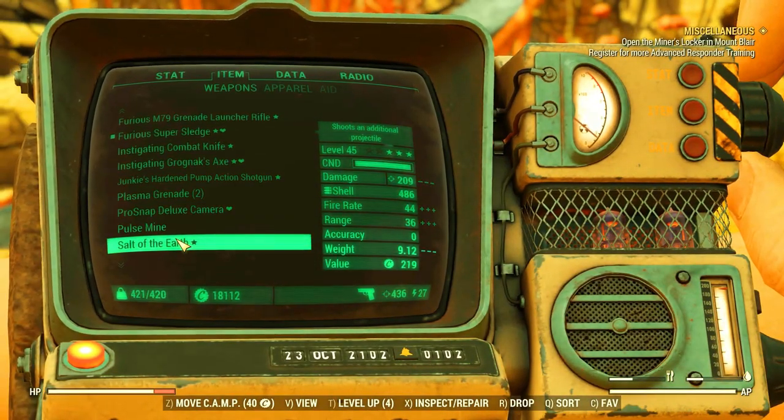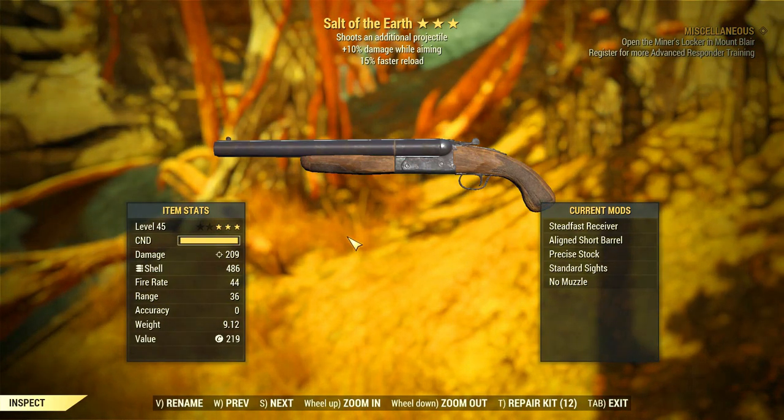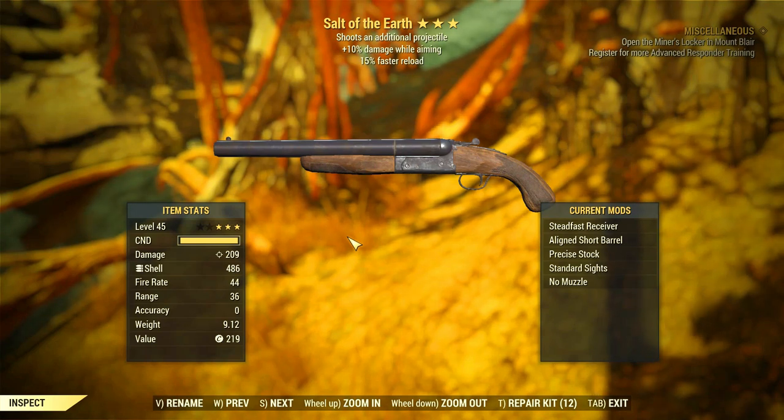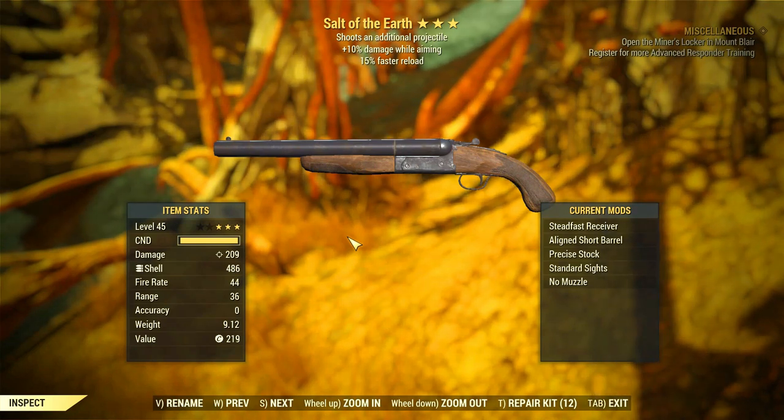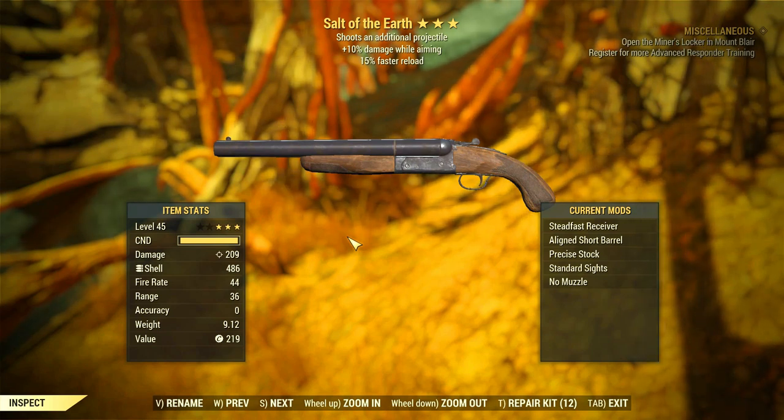The Salt of the Earth is a shotgun with some interesting stats: it shoots an additional projectile, has 15% faster reload, and gives 6% damage while aiming. It's not exceptional, but it's a pretty decent shotgun if you don't have a bloodied one or an explosive damage one.